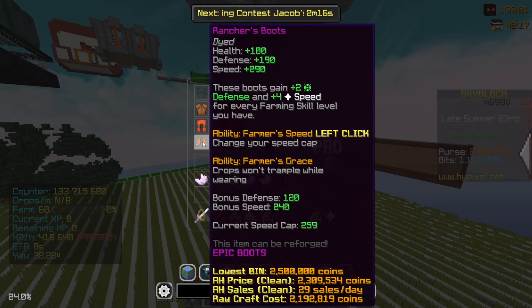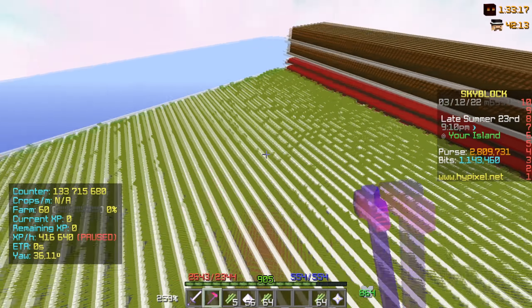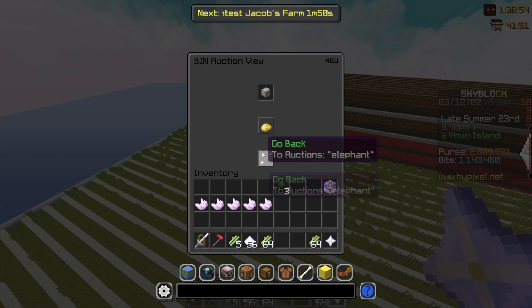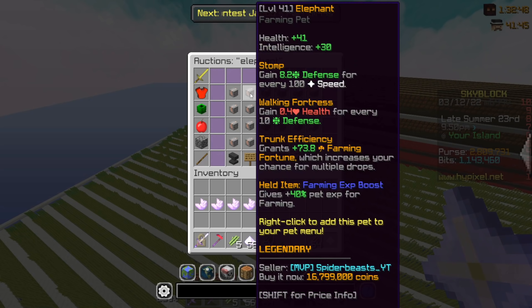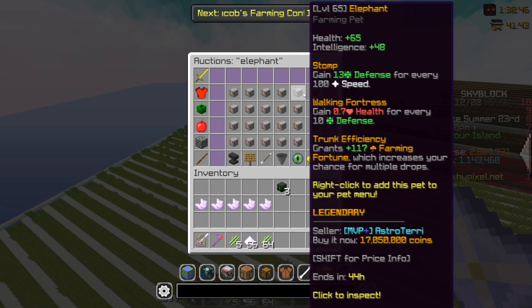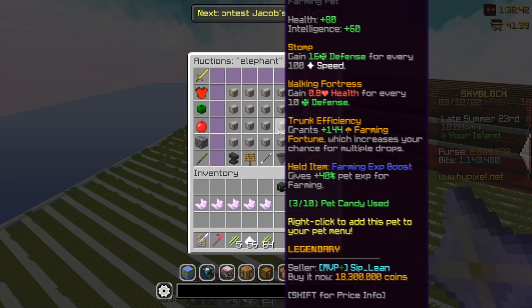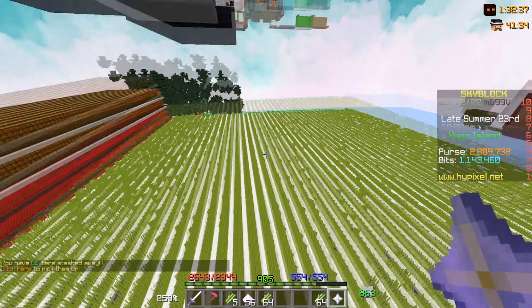For farming you want to use rancher boots at 259 speed if you're doing sugarcane, and on top of that an elephant pet — which seems to be a little more expensive than I remember, about 16 million. But you could also use a rabbit pet, which is a lot cheaper. And you don't necessarily need to get them to level 100 because you'll get those levels quickly while you just farm away.